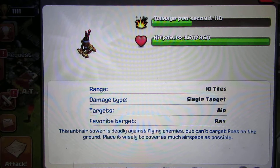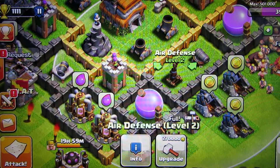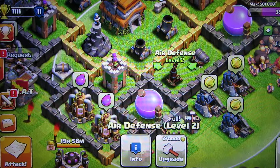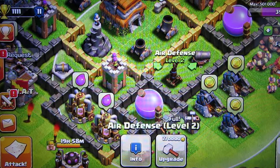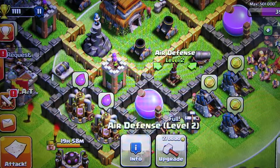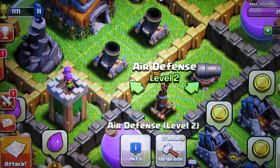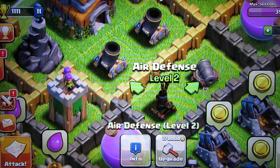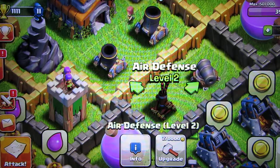Going from air defense level 2 to level 3 — I was actually going to upgrade this thing. It does take a full day and I decided to go after something else rather than wait. The upgrade cost is 270,000 gold, so it does take a little bit of gold. Air defenses do take a while, and for some reason whenever you upgrade your town hall you don't get a lot of them at one time, unlike mortars, towers, or cannons.